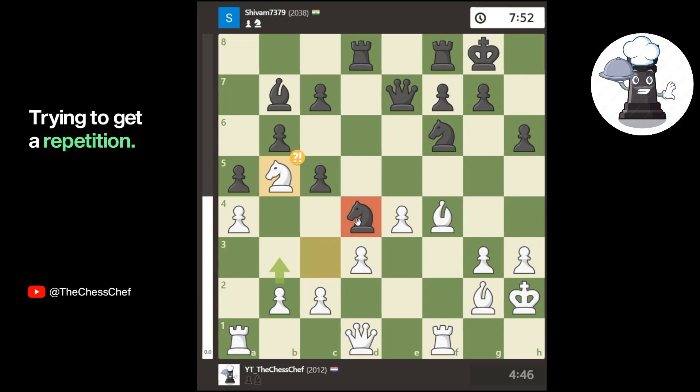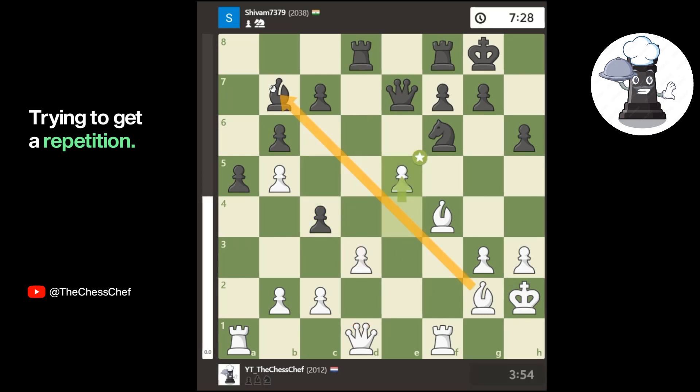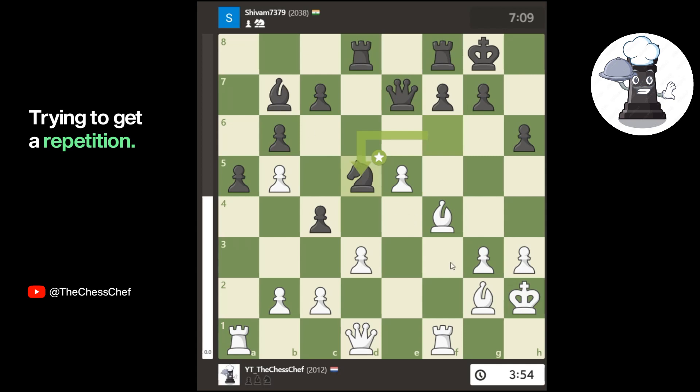I really wanted to trade off this knight because I found it very annoying. In this way, I created a weakness for myself on b5, and I never really want to solidify the pawn with c4 because that square gets very weak. He plays c4 immediately, putting pressure on the queen. I play e5, which simultaneously attacks the bishop — which is loose — and also attacks the knight. But there's a move for black: knight to d5, which blocks the diagonal and also keeps the knight safe.